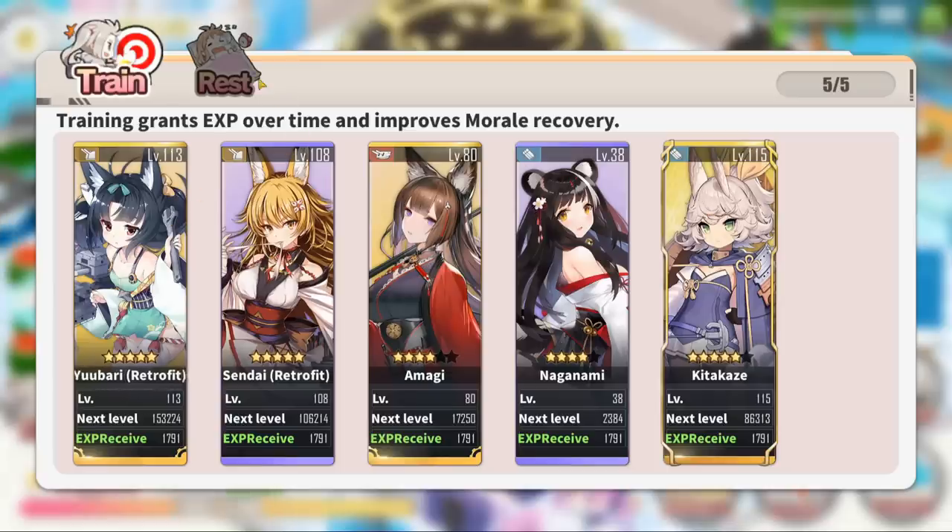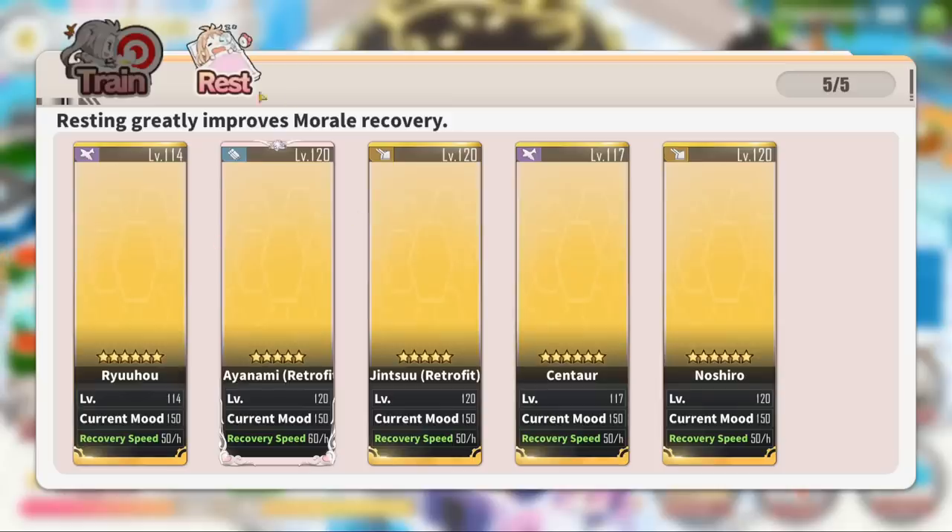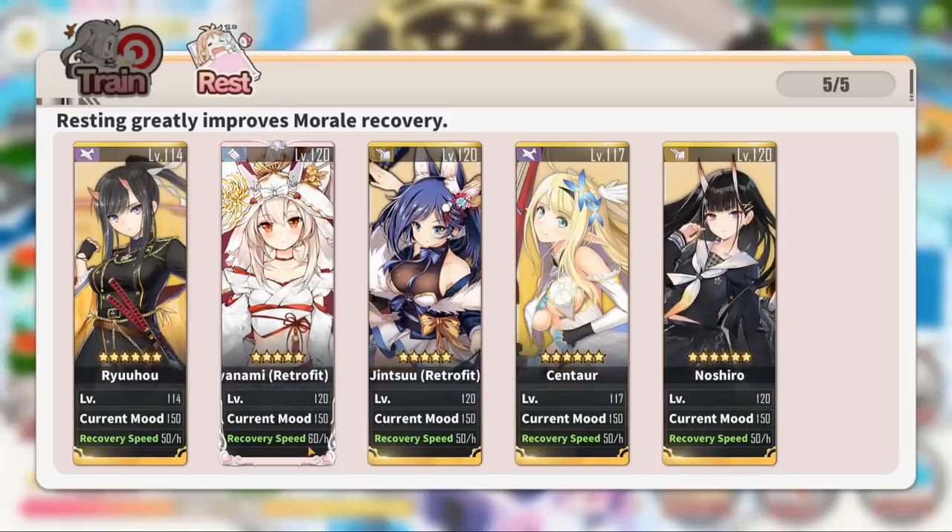The dorms also give out a mood bonus. This is called the happiness bonus, and when ships are in the mood range of 150 to 120 they will get a happiness boost, meaning that they will get 20% extra XP in battle. I will elaborate on this later.